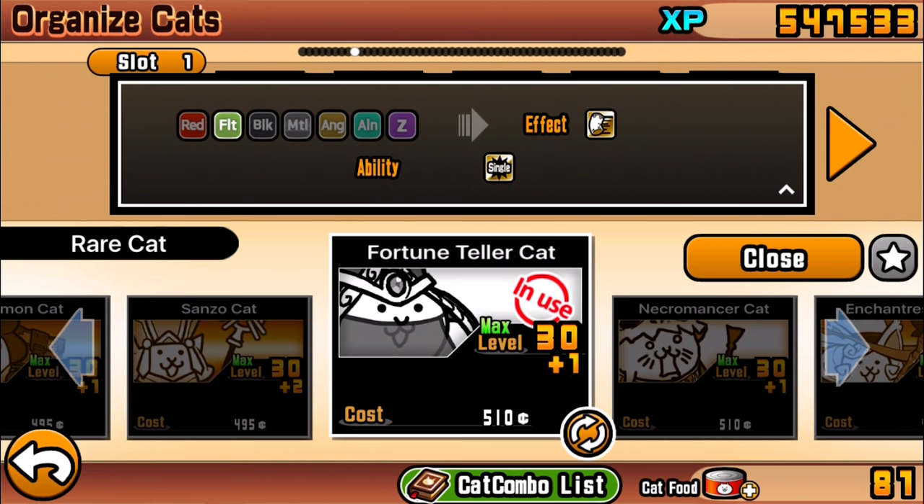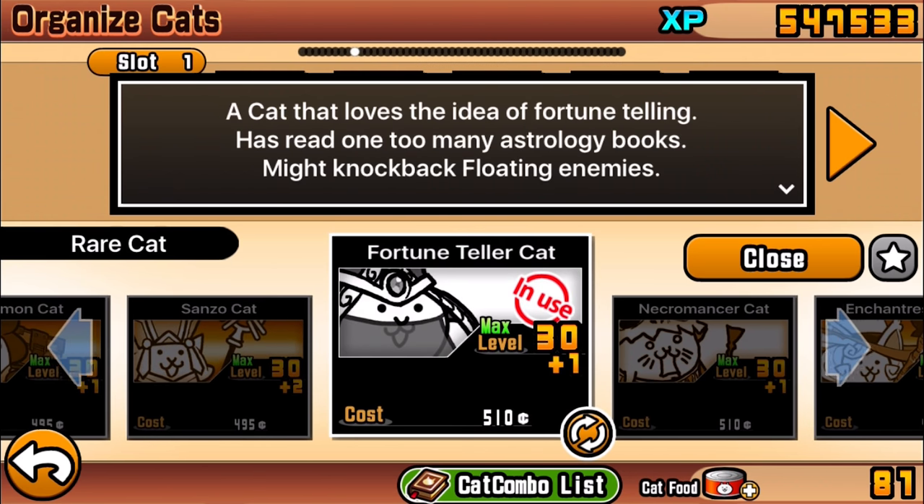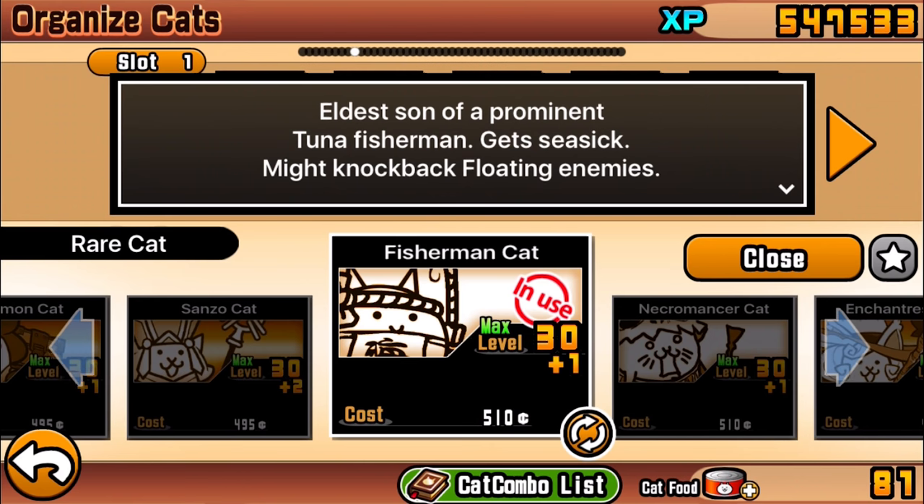The only thing is that it can only attack single units, which might seem like a bit of a deal breaker for most people because area attack damage is usually better than single-target attacking. But we'll just have to see when we actually use this cat, so just keep that in mind — those are the abilities.